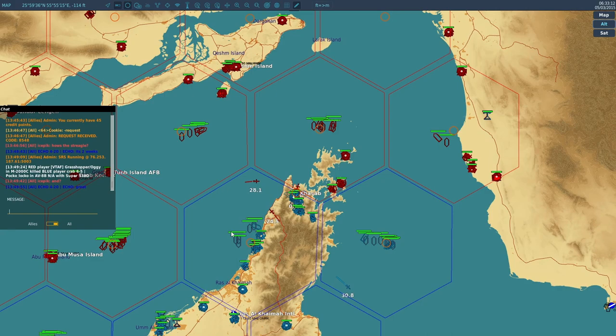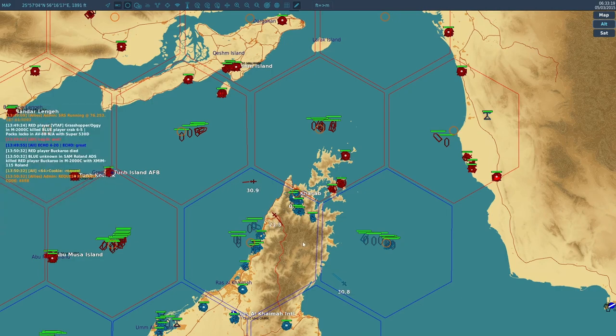Now, after you ensure you have at least 15 points, we're going to type dash request. We're going to get a four-digit code — mine is 4688. That's our code.